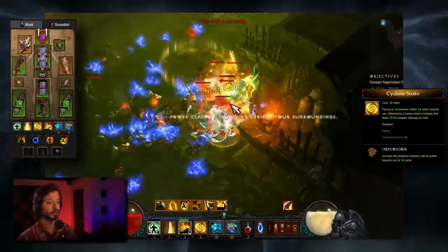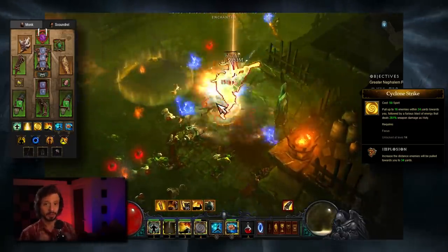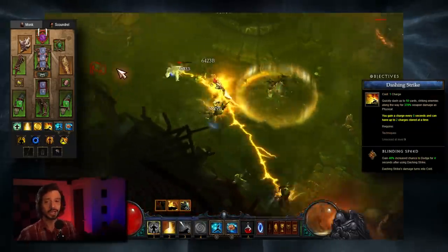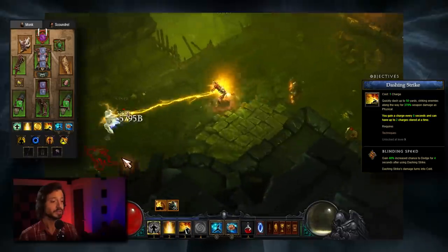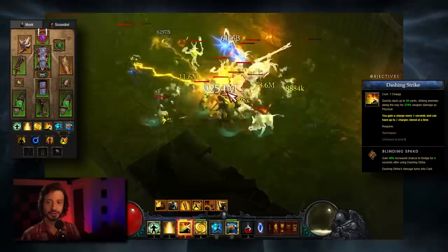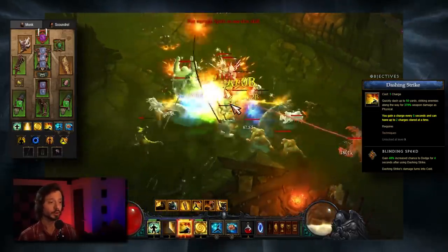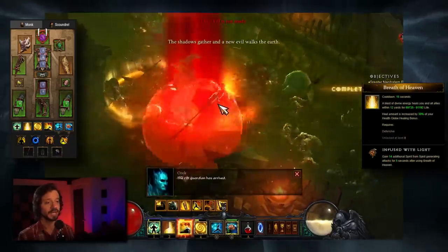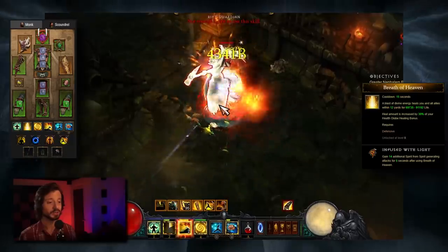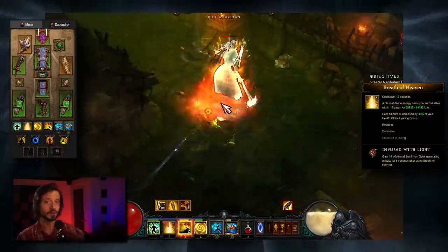Next we'll take Cyclone Strike Implosion for two reasons: one, we need it to trigger our shoulders; two, it will help us group enemies together so that when we are punching them, we're spreading area damage as much as possible. The Implosion Rune grabs enemies from further away. Next we're taking Dashing Strike, Blinding Speed — we must take Dashing Strike to trigger our Raiment buff, and it's also a great mobility power. The Blinding Speed Rune gives us a 40% increased chance to dodge for four seconds after using Dashing Strike. Remember that Dashing Strike now spends 75 Spirit per cast instead of having charges. Lastly, we're taking Breath of Heaven, Infused with Light for a small heal. Infused with Light gives us 14 additional Spirit from Spirit generating attacks for five seconds after using Breath of Heaven, so we want to pop this while in our Shenlong window to prolong its duration.